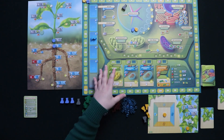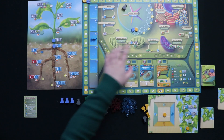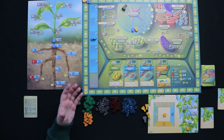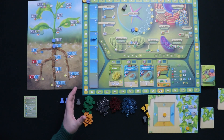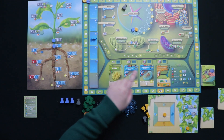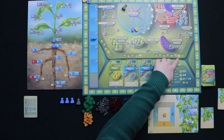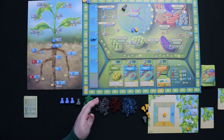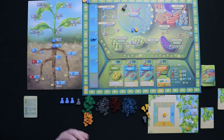I'm going to start by talking about the cell wall. One of the actions you're able to take is placing a carbohydrate in the cell wall to grow it. The cell wall gets stronger and sturdier the more carbohydrates we place along here. You also get some pretty nice points for doing so, especially early in the game. However, the cell wall is also automatically going to advance in the evening phase of the turn, and once this last space on the cell wall is covered, that's what triggers your end game. There's a lot of points to be had here, but if you don't want the game to end too fast, you don't want to build it too hard.